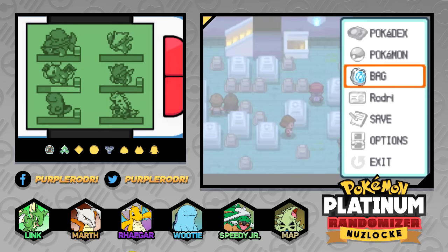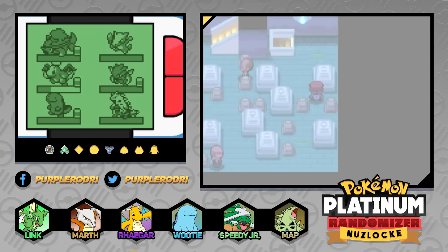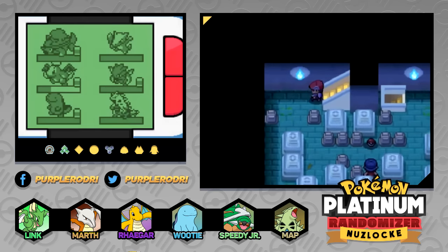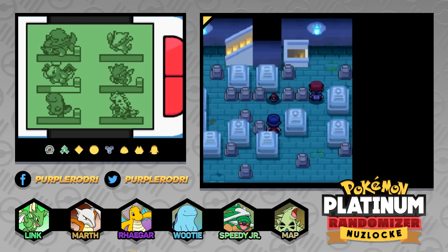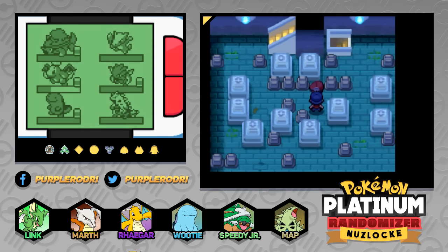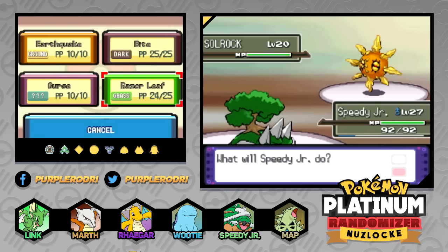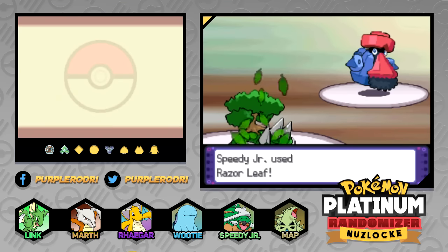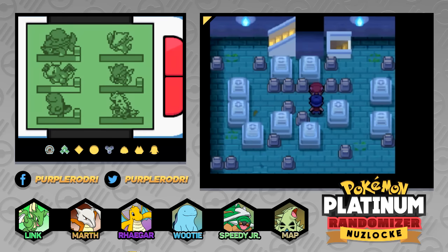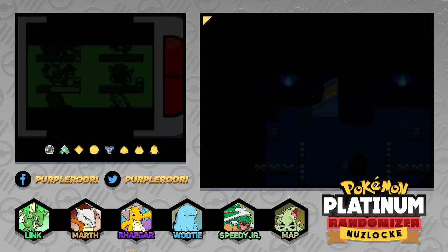Let me go ahead and use the Super Repel to get us out of here as fast as we can, because it is a very strange area. It's kind of weird going to these places where Pokemon are supposed to be resting. I want this item though — let's go ahead and battle this guy. With that, we went ahead and obtained an Oval Stone. I actually don't remember what an Oval Stone is exactly, but with that we are done here in the Lost Tower.